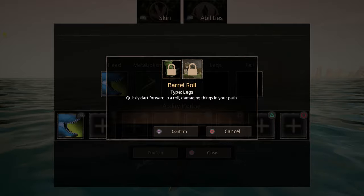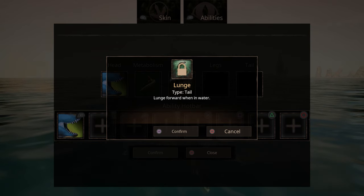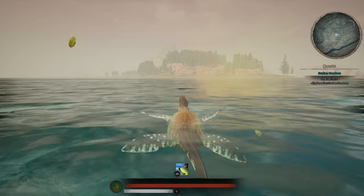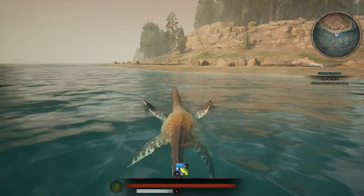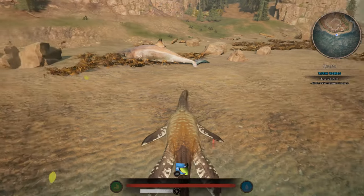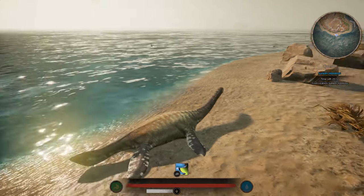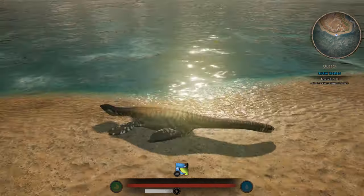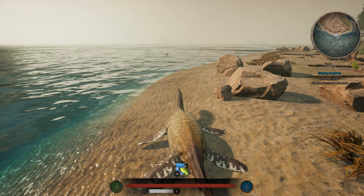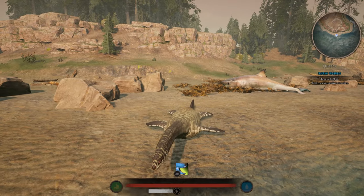The barrel roll does up to 75 damage, which is actually pretty good — it quickly darts you forward in a roll, damaging things in your path. For tail you have the lunge, where you can lunge forward when in water, but I don't think it does damage — it's more of a getaway or travel tool. Wait, these things can go on land?! I wish I knew that from the beginning of the video. Let's test it out — oh my god, they move so slow. This is the full speed on land. You can't recover stamina on land either — you have to go in the water.